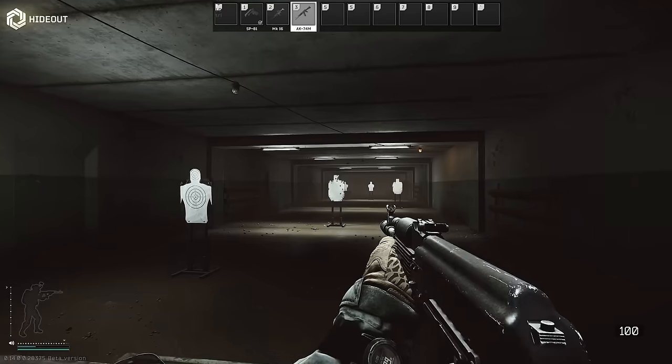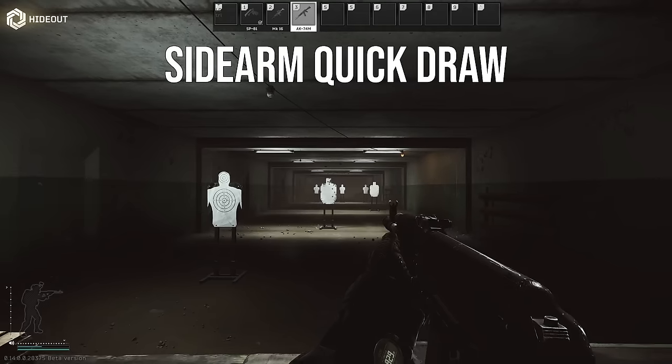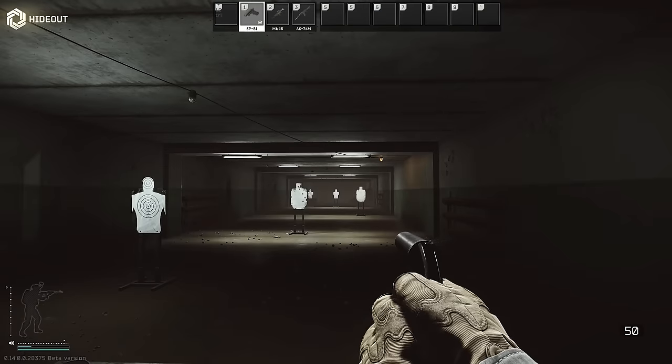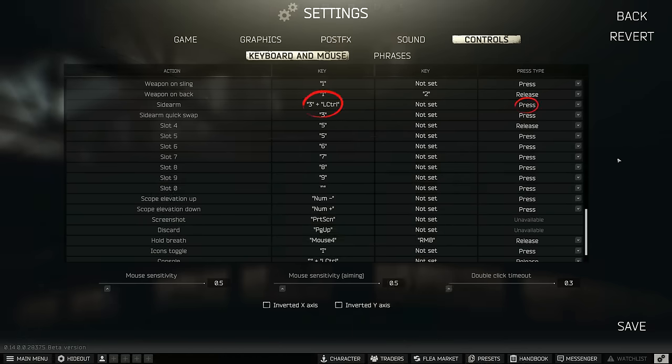With press-release out of the way, this is a good time to talk about the sidearm quick swap. I have it on number three because I like having my pistol on three, and it's set up on press by default so I always use the fast swap automatically. If I want to switch to my sidearm more leisurely I have that on Left Control and three, since I'm not as reliant on muscle memory when I have the time.